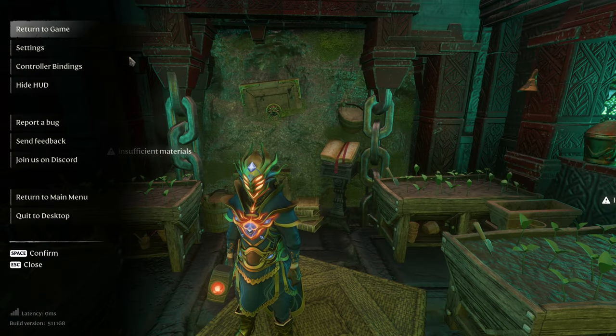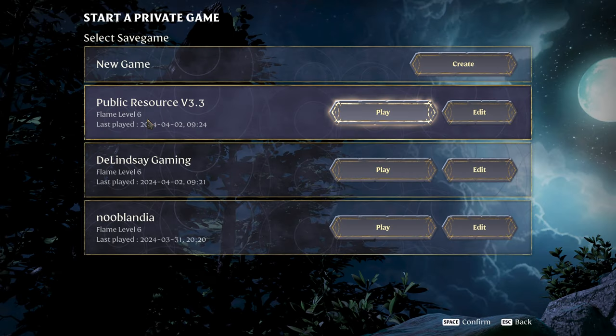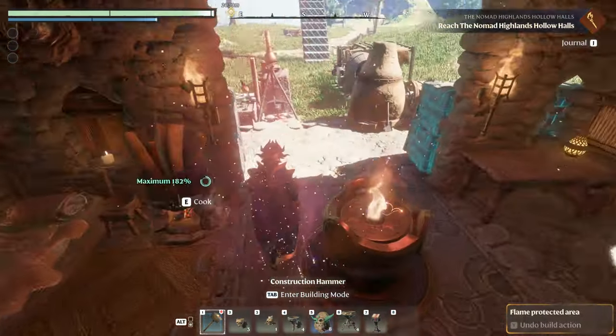I do have to go back over to my test world, so we're going to hop back over because I don't have this all built up there. The hollow hall that I built — well, still building, I should say — still building for the version 3.3 public resource world. But I have the testing over here and we're going to show you today.